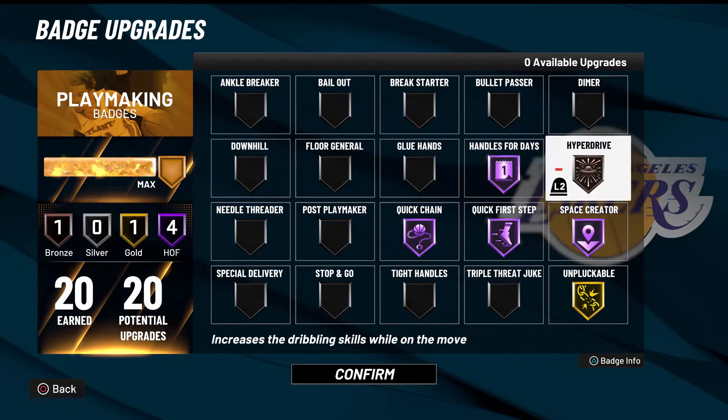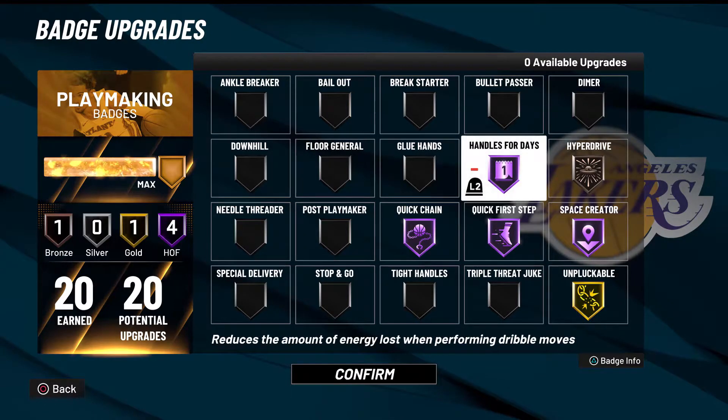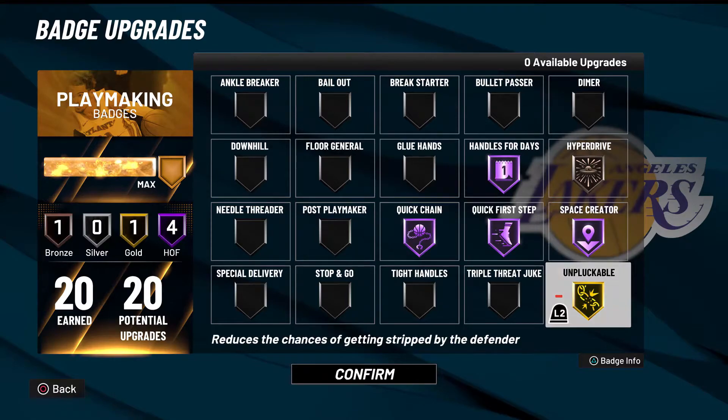For playmaking: hyperdrive bronze to hall of fame is not a big difference so I just did bronze. Quick chain, quick first step, handles for days hall of fame — handles for days is crazy at hall of fame versus gold, you need to have that. Unpluckable gold: I don't get plucked much if at all. Dribble smart — you'll be fine with that.